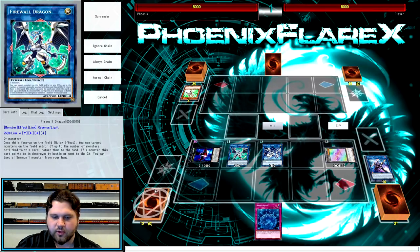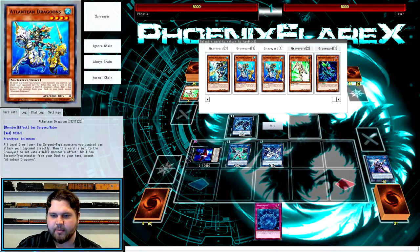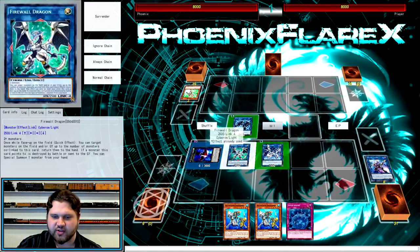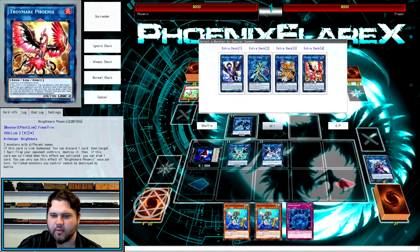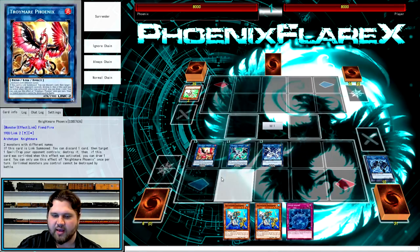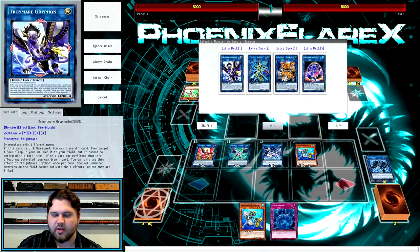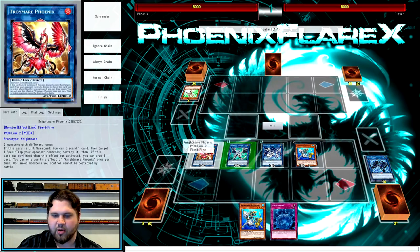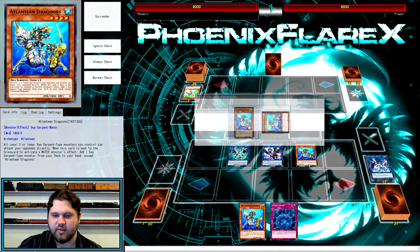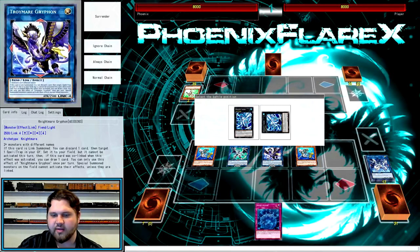From here you're going to link away with the last token into Link Spider above the Firewall, and then activate Firewall Dragon's effect, bouncing the two Dragoons from your graveyard back to your hand. Now we're just going to start extending. We're going to make any link monster we want as a stepping stone - we'll make Nightmare Phoenix just to trigger Firewall Dragon's effect, special summoning one of these Dragoons from our hand. Then we're going to link those two into Nightmare Griffin. The Proxy Dragon and the Phoenix are going to make Griffin, and then Firewall will trigger again, special summoning the other Dragoons from hand.